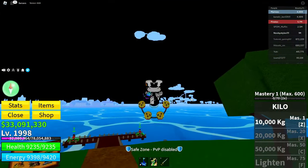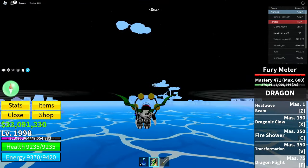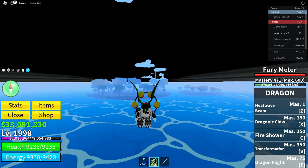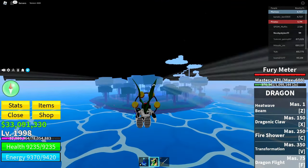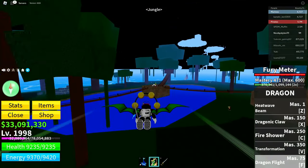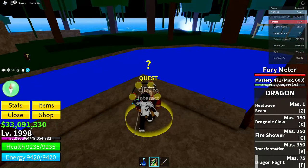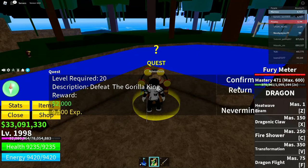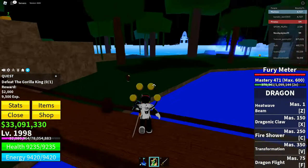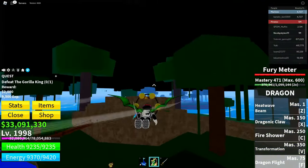Now go into the Jungle over there and defeat the boss. This will be a little harder for newer players, so rank up until you can defeat the boss in this area. It's fairly easy. Come over here and get the quest from this NPC — you need to have enough levels to get the quest. Get to level 20 easily, accept the Gorilla King quest, and then go defeat the boss.